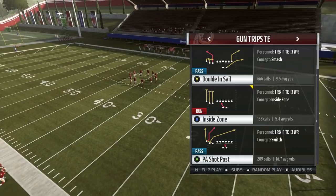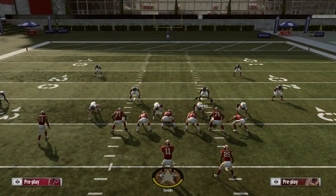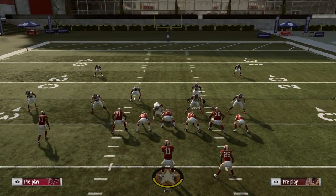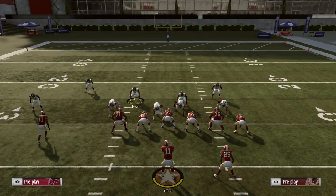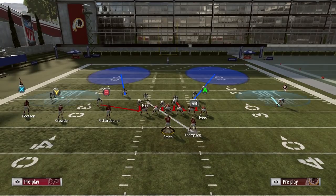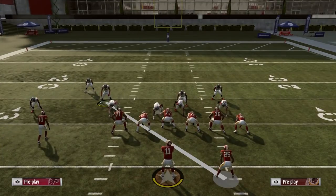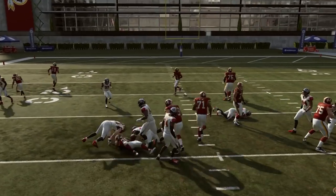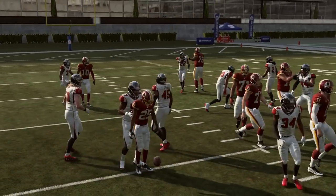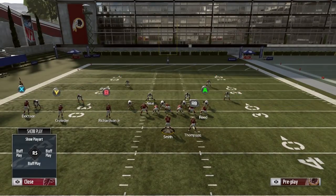First, we're going to be locking up this inside zone. What I like to do is baseline press, pinch my linebackers, crash the line down, and move this guy out. I'll bring these guys in the box and I'll usually user the side the run is coming to, inch forward, and try to shoot a gap. If you don't shoot the gap, one of those linebackers or that nickel corner is going to come in free. Also, if they're in a trip set like this, always have that nickel corner on the opposite side — if you have them on the right, you're kind of screwed and they'll be able to run it pretty easily.